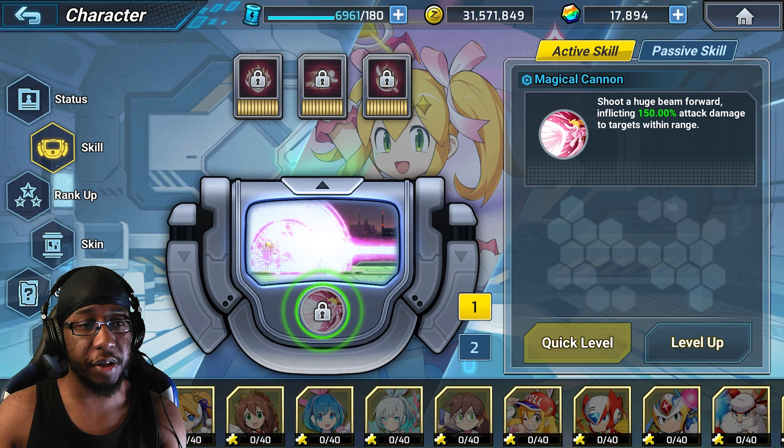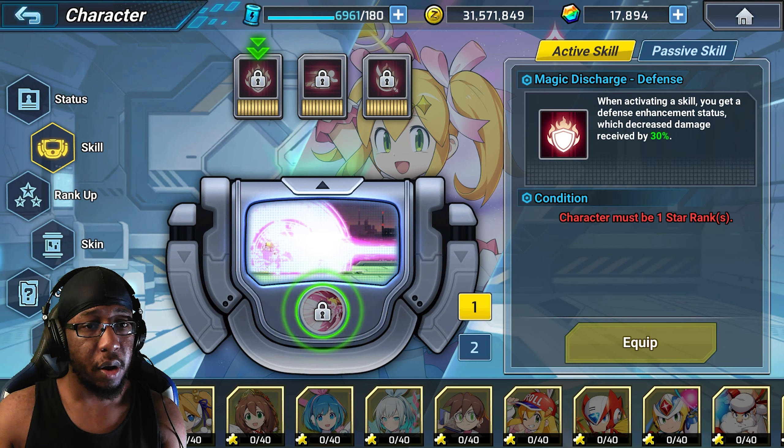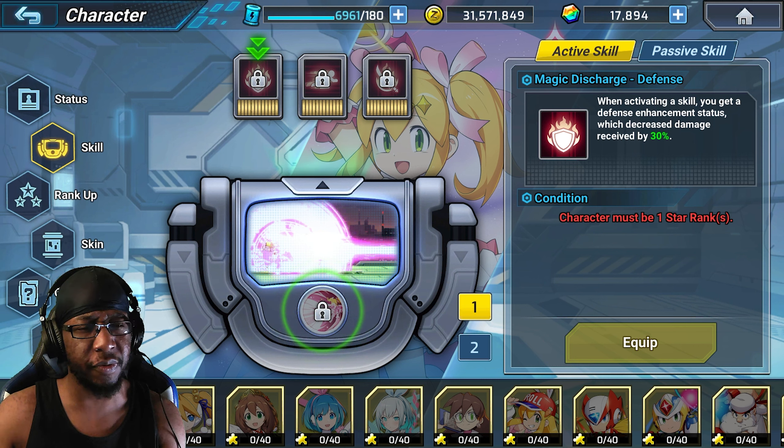She's also a Zoner-type character, if you want to use her in PvP, which I think is where she's best suited for. For the modifier chip, we have Magic Discharge Defense — when activating a skill, you get a Defense status which decreases damage by 30%, which is very, very nice.